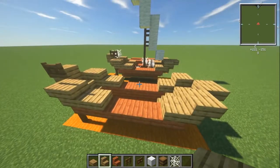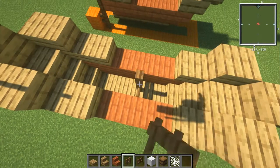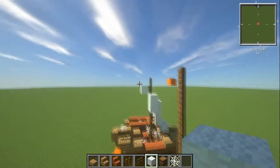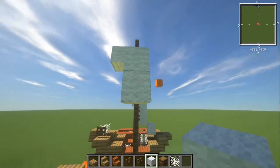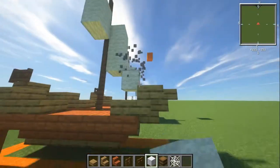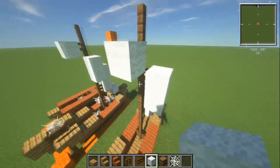Now we're going to get onto the mast. It's directly in the middle of the acacia block area we've got going on here, and we're going to go up nine high. Now, I had mine kind of tied up — one piece here, two on the front of the mast. Then on the same level, go one, two, and then three. Then go forwards and down by one, if you want to have it tied up in a similar way. So we get this kind of lateen sail going on, but tied up.